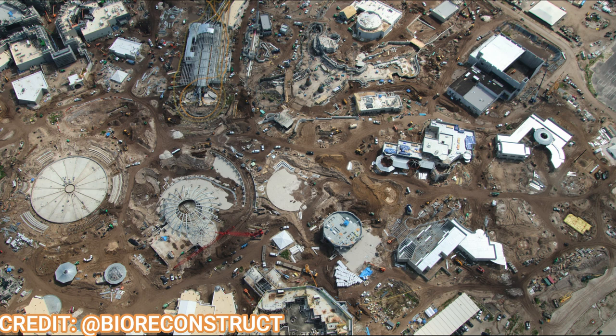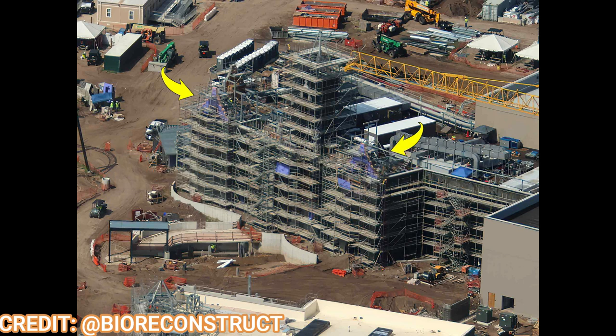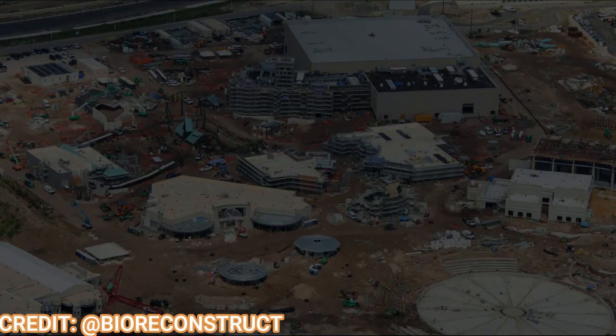Let's start with the Dark Universe, taking a look at the big E-ticket attraction that will be themed to Frankenstein. You can see a lot of scaffolding still up, and where those two yellow arrows are, that's where the gothic theming is starting to show up on the building. Right now it has blue siding, but eventually it'll have that gothic wall — they have lots of test pieces in the parking lot for that wall. In the next few months that scaffolding should start to come down, revealing a beautiful yet scary facade.